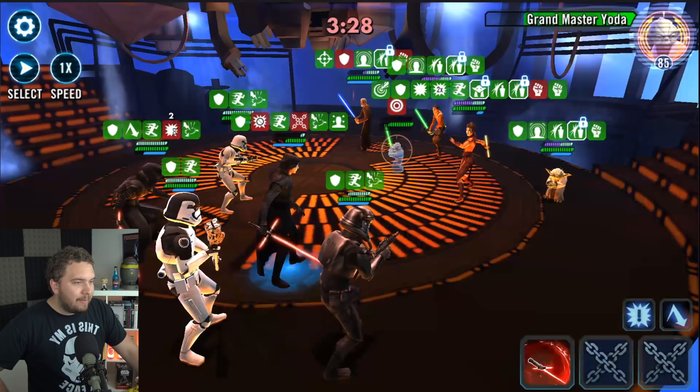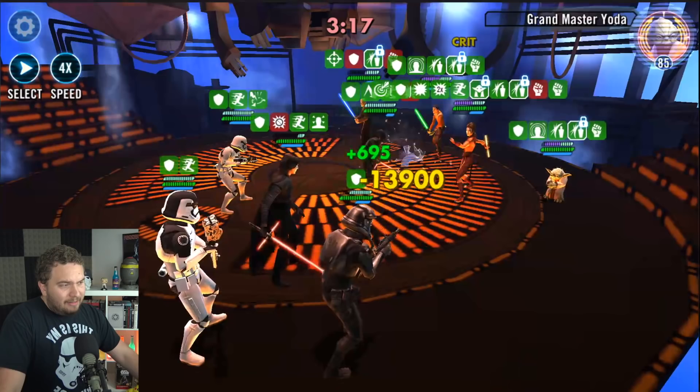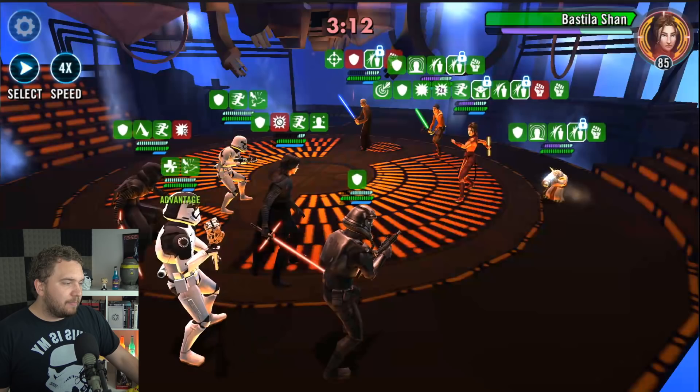Now we're just going to get rid of Yoda and I feel pretty good afterwards. Yoda's pretty much the engine that keeps the Jedi running, and now you can work on Ezra and Bastila. I'm just going to auto it so you guys can see how it turns out, and then we're going to move on to the last two teams we have in store.